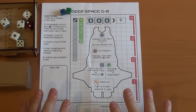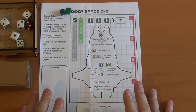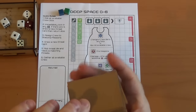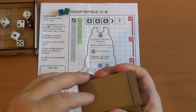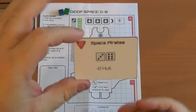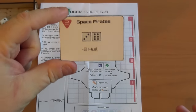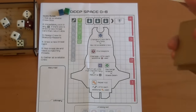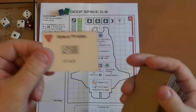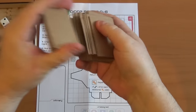Deep Space D6 is a worker placement type game in which you are trying to work your way through a threat deck. I've just printed these out and put them on cardboard. You have external threats which go down this side of the board, internal threats which come over here, and what I call global effects. You'll see how that works as we play the game.